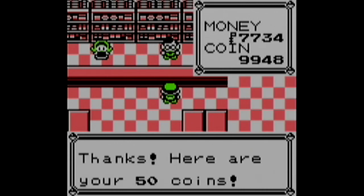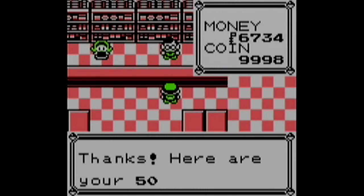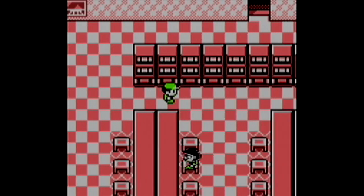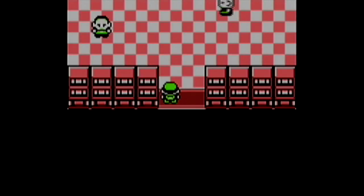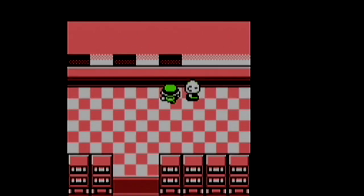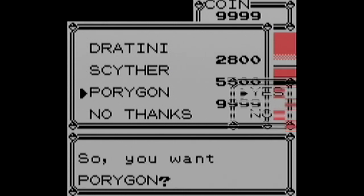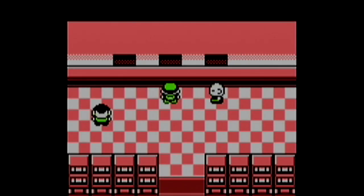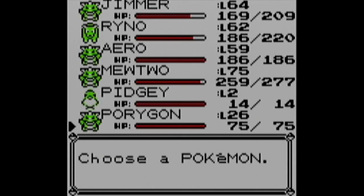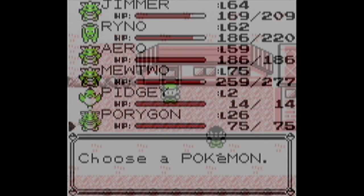I needed a lot of coins for the next Pokemon to add to the collection, and this is the only way to obtain it. The coin case has a maximum capacity of 9,999 coins. Also, if you try to buy 50 coins but have more than 9,949 coins, they actually won't sell them to you - you need exactly 9,999. We got Porygon, which costs 9,999 coins. I did a little bit of coin wasting in the slots to get the proper multiple.